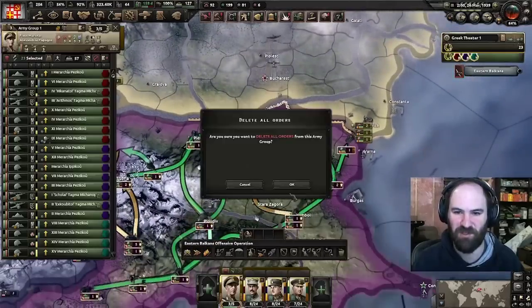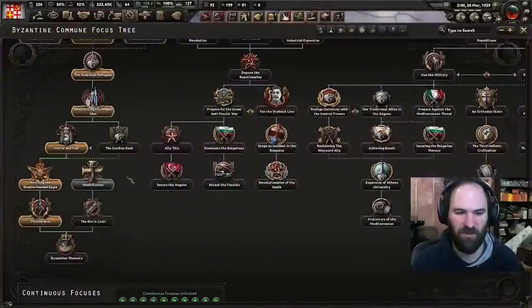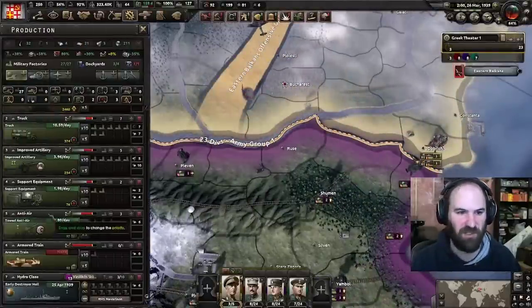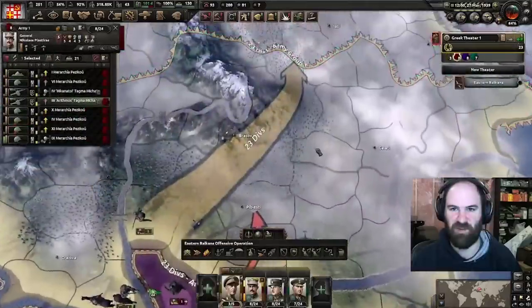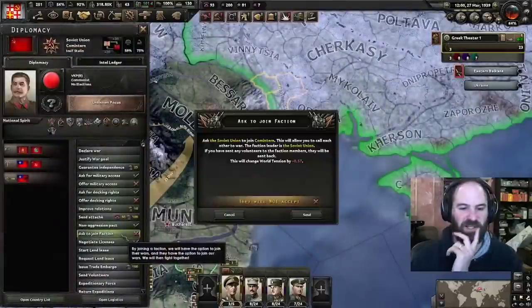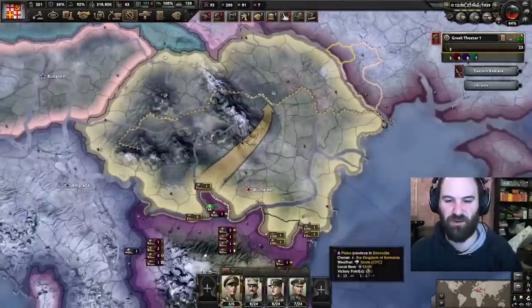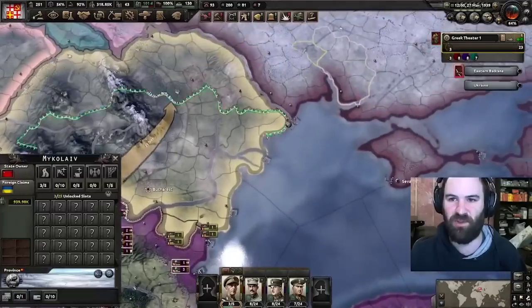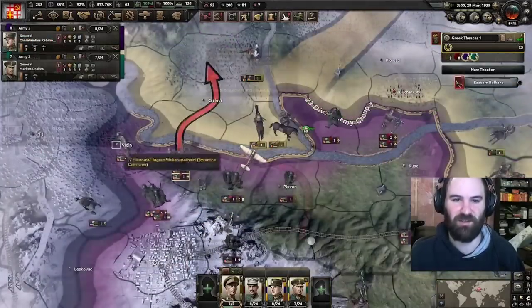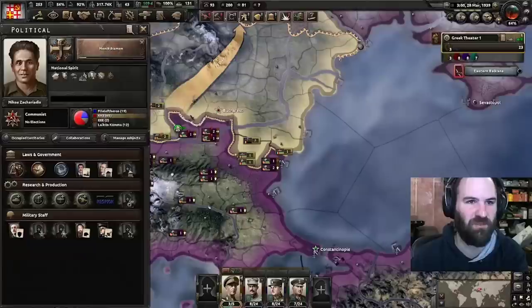The Romanians aren't here yet — let's see what we can do before they arrive. We got Fodoratoi — let's do Nenikikamen next. We have outdated equipment, so let's get the better equipment. If we could just fast-cap these guys, that would be really nice. The Soviets actually asked us to be in their faction — we want to be your friends, we're communists. We got over 90% war support now.